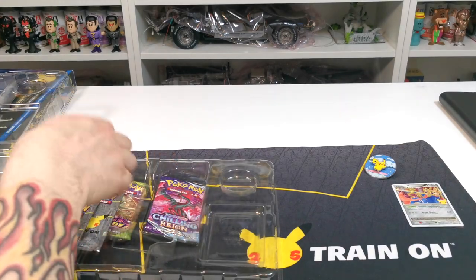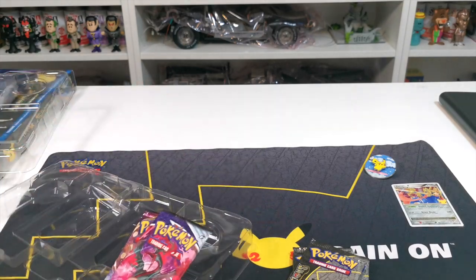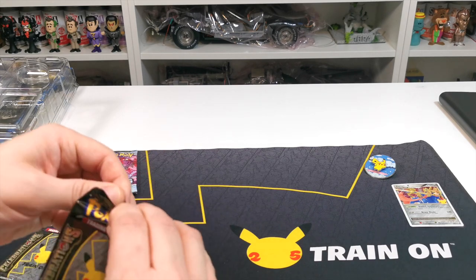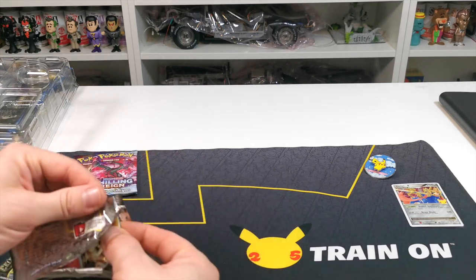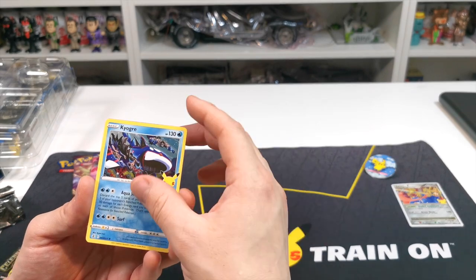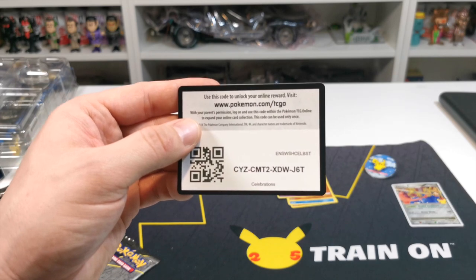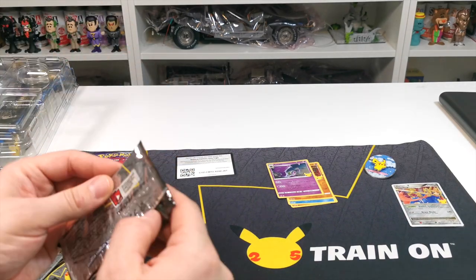You get four packets of the Pokemon Celebrations in there — you get Chilling Reign and Vivid Voltage as well. We're just going to burst straight into these to see what we've got. We are looking for quite a few cards still. Starting this one off with Reshiram — we have Reshiram, Kyogre, Groudon and Lunala, so not a great start to that pack. They're not really the best cards. There's the code card — let's get into the next one.